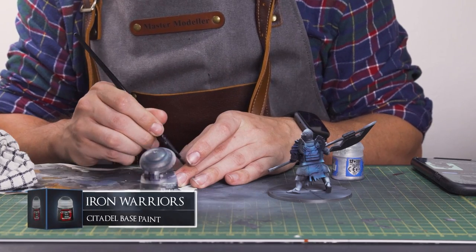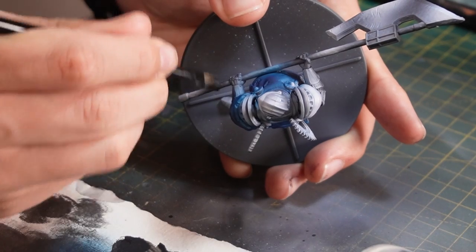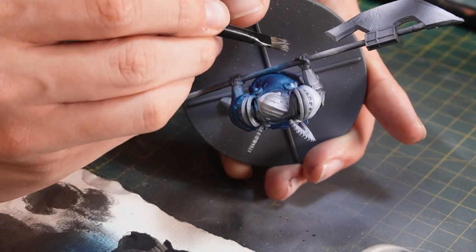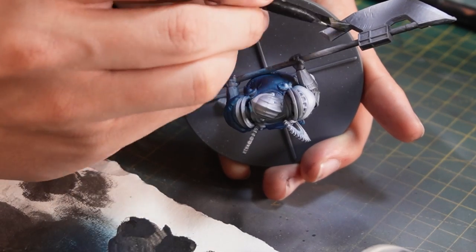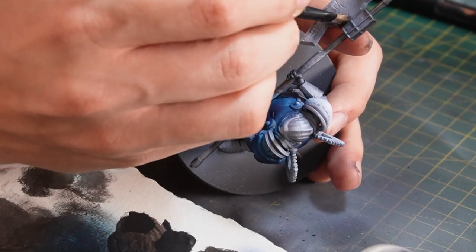For the metallics, I decided to go with metallic Citadel paints this time instead of doing some NMM, just to mix things up a bit. So for the darker shades of the armour, I'm just going to dry brush on some Iron Warriors. The nice thing with zenithal highlighting is that you've already got your highlights and your shadows mapped out, so you can just follow suit and dry brush the darker tones onto the darker parts of the ink layer.